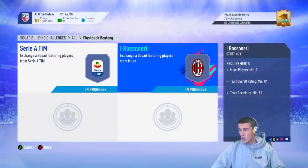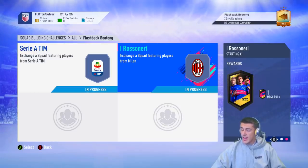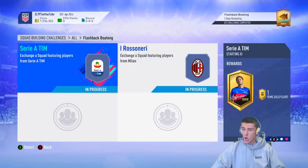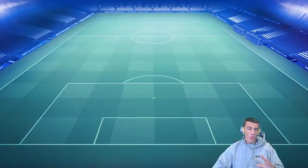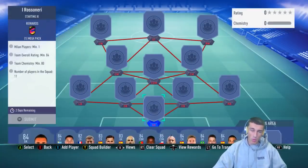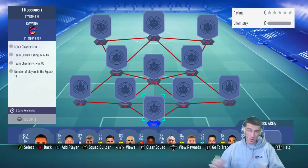Moving on to the next squad building challenge — we've got I, Rossoneri. We need one Milan player, an 84 rating, and 80 chemistry. This one's a lot more straightforward, and you get a 35k pack in return, which arguably offers a better price-to-reward ratio than the 45k pack — unless you get really lucky with your 45,000 coin pack.